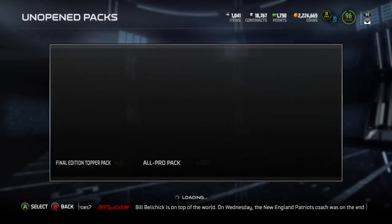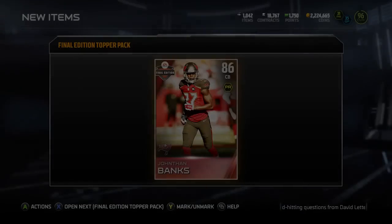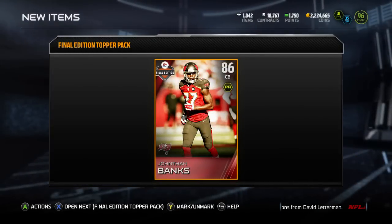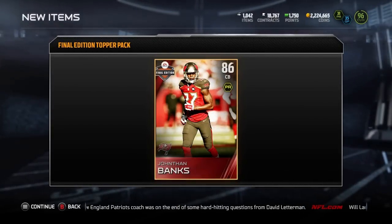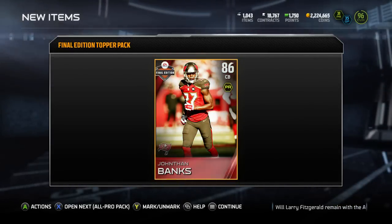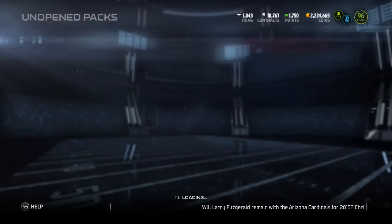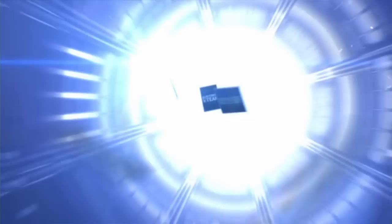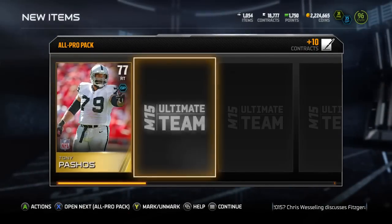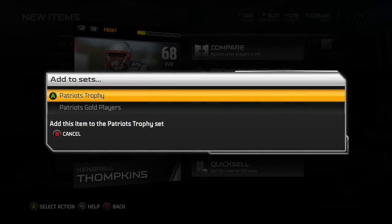We're gonna be opening a bunch of all pro packs. I wasn't planning on opening any of these, but I got suckered into it because there's a chance you pull legacy collectibles. As we go into the final edition topper, we want to pull Fletcher Cox, but instead we pull Jonathan Banks twice. It's the worst thing you can get, so that was rough. But yeah, you get a chance to pull legacy collectibles, and I only have two of these things. I've done like 20 plus seasons and I only have two legacy collectibles, so I had to try my chance here.